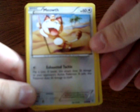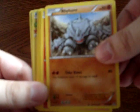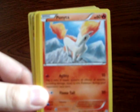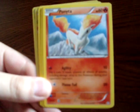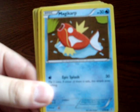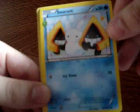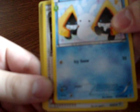Okay, first off here we have Meowth. We have Rhyhorn. We have Ponyta. Magikarp. We've got Snorunt, which is a Radiant Collection card.